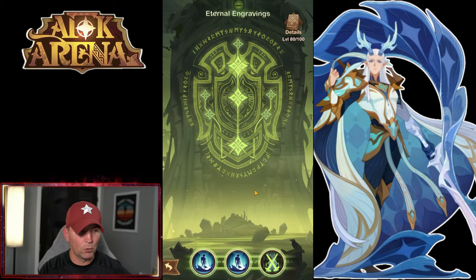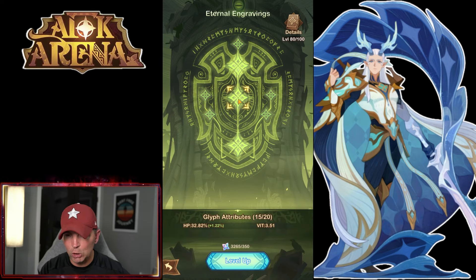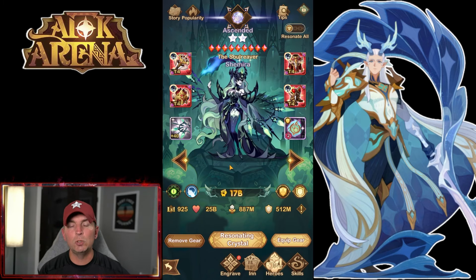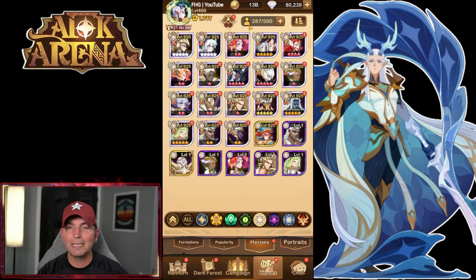For Shmira's engraving, we take her to a 66. Based on how she's built, we focus on hit points. Put five points into HP — that takes her to 65 — and the 66th point comes from the Attack Speed node. Optimal build for her: plus 40 signature item, nine of nine furniture, and E66 engraving. Utility-wise, this hero is used everywhere — Nightmare Corridor, Treasure Scramble, Cursed Realm, and more.